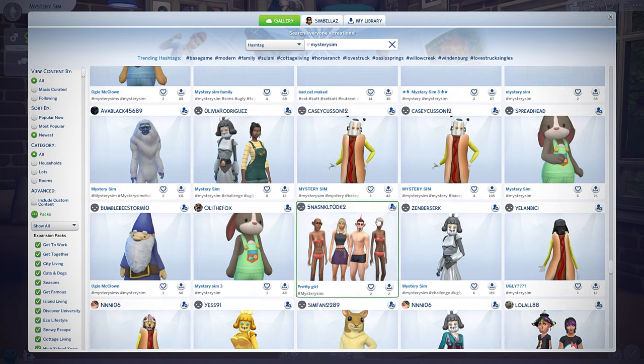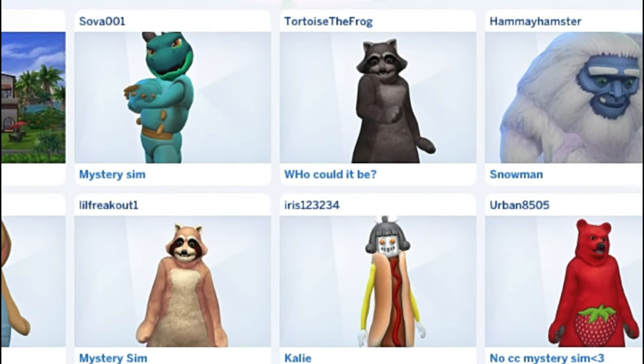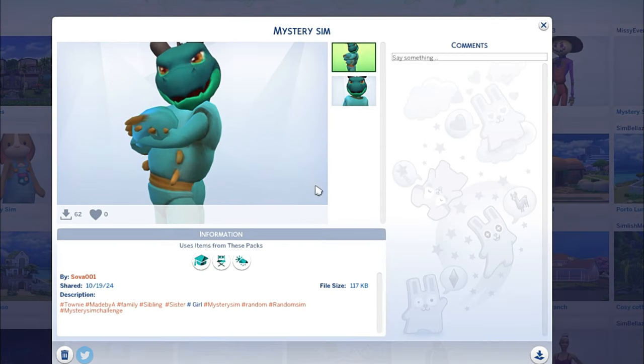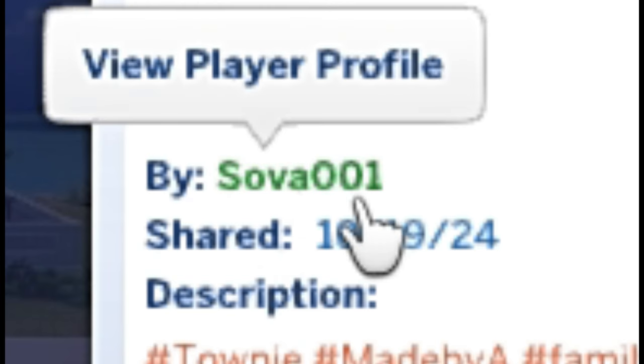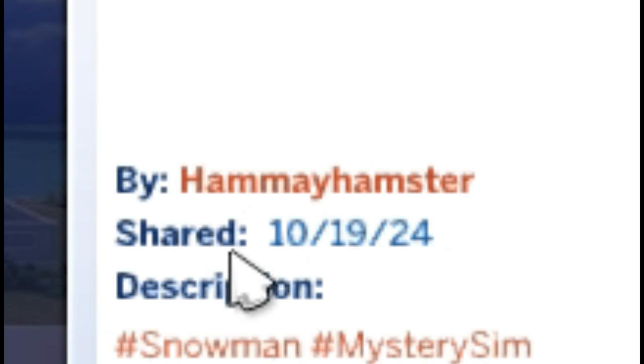Let's go ahead and choose our first mystery sim. I have downloaded a few from the gallery that I think I'm gonna use for this video. The first one we're checking out is this dragon which has the body of a crab, which is fine. This one is made by Sova001, and they were gonna take — made by Hamei.